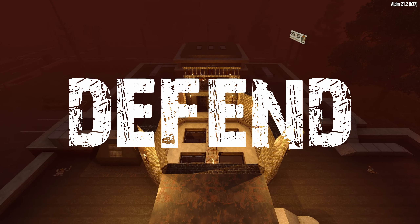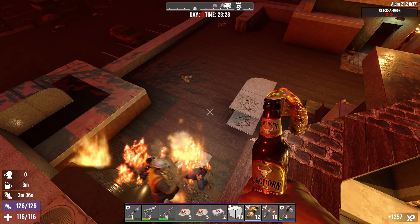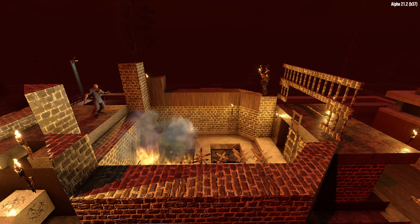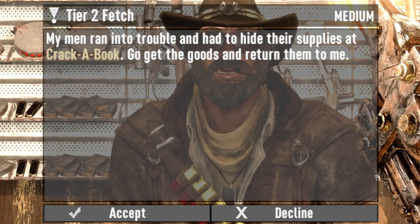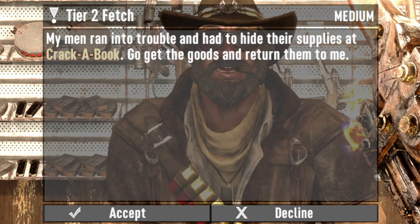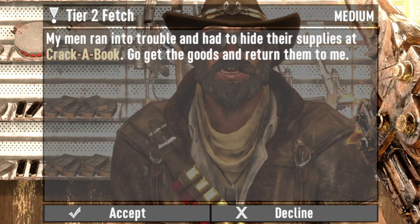Welcome back to Build, Defend, Repeat, where we take a random POI every three days, turn it into a horde base and see if we can defend it against the Blood Moon Horde. The base POI is randomly selected by picking the top mission in the traders list each time, and for this episode we've been sent to the local cracker book. Let's get over there and join the action.